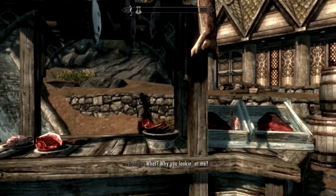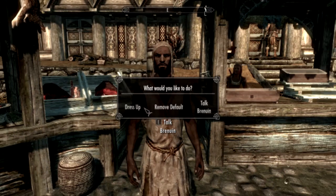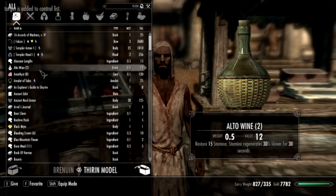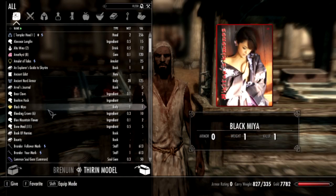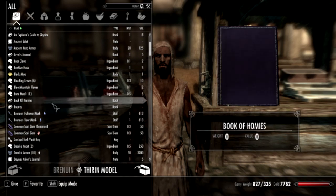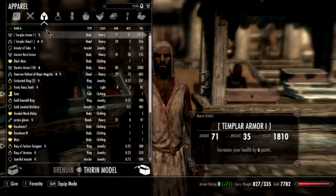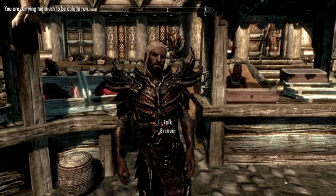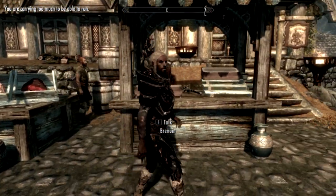Now walk up to somebody you want to change their clothes - like this guy over here. I'm looking at him, and now you just go to your inventory, look around, see if you can find what you want to give him. Find armor, for example. Now he's a poor beggar and soon he will be in very boss Daedric armor, like he is now.